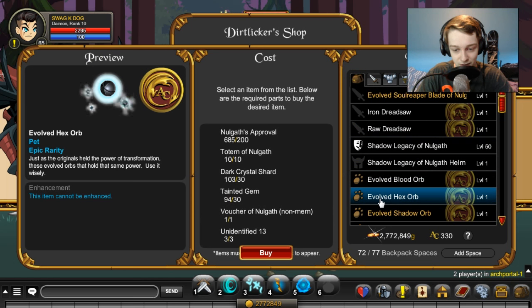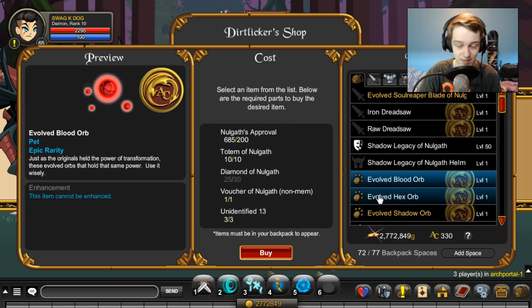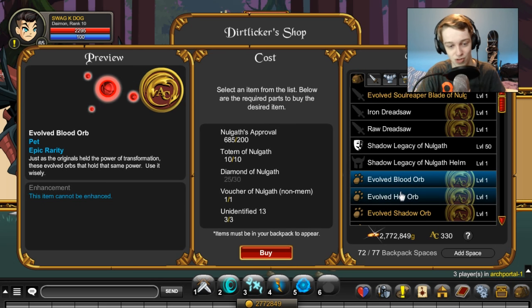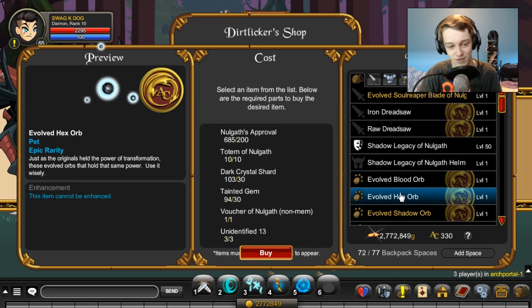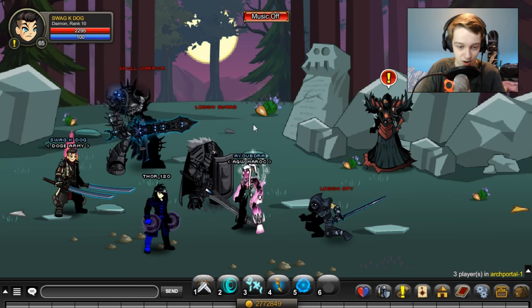The Evolved Blood Orb and Evolved Hex Orb are in there for Nullgath items, which you can get by farming. If you want to know how to get these, just search up the individual item and it'll tell you exactly how to get them on a YouTube video or on the wiki. So you can buy these with merge items, so they're 100% farmable, and you don't need to be a member or anything to get the merge items. I put these at the very bottom of the list because they're definitely the hardest to get, and whether or not you need that coin that costs ACs, I don't know.